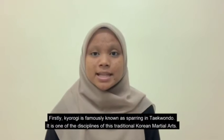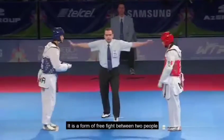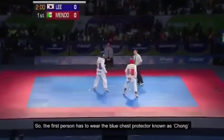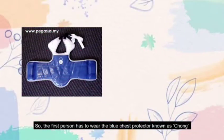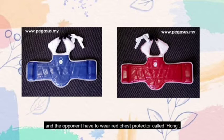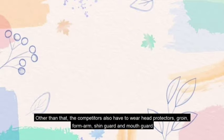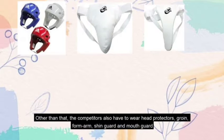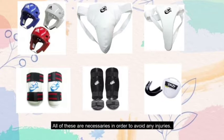Kyorogi is famously known as sparring in Taekwondo. It is one of the disciplines of this traditional Korean martial art and is a form of free fight between two people. The first person wears a blue chest protector known as Chong, and the opponent wears a red chest protector known as Hong. Competitors also need to wear head protectors, groin guard, forearm guard, shin guard, and mouth guard — all necessary to avoid injury.